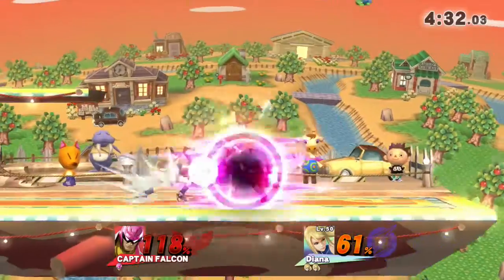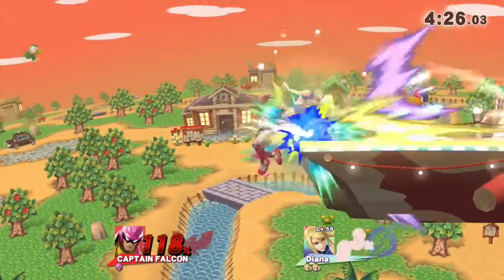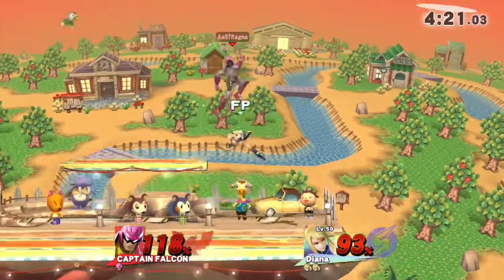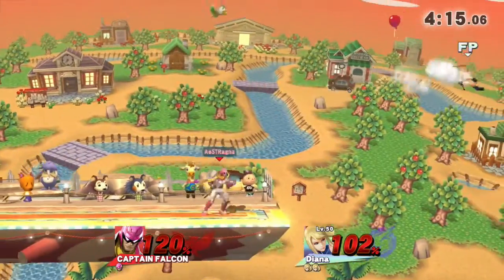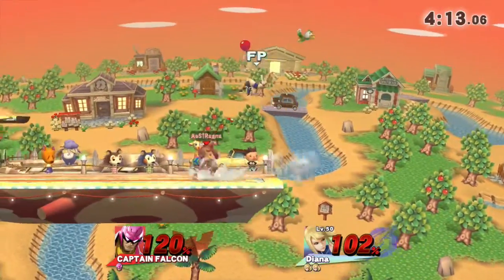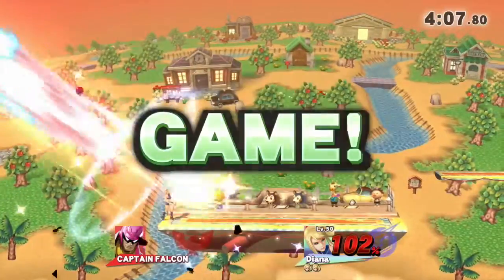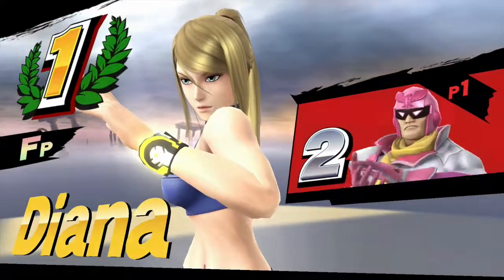Arim is now at 118% on his second stock, and doesn't even have Diana in kill range yet. Although, as I said that, it looks like he was about to get a knee kill right there — that would have been hilarious, like opposite commentator's curse. Arim now at 120. Diana sits at 102, but catches Arim's slightly high recovery with the side smash, meaning Diana takes game one with two stocks remaining.